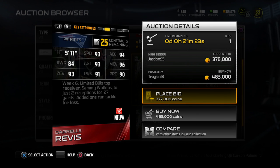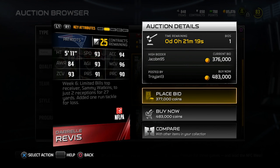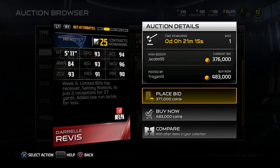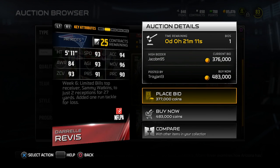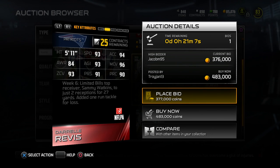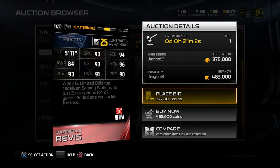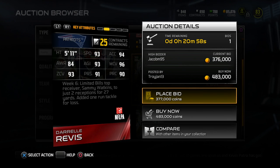It's plus 2 to speed from the original Elite card, plus 2 to acceleration as well, which is nice. The awareness remains the same, which is a little bit surprising. But it did also add plus 8 to catching, so it's definitely going to get some more interceptions. And then when you go down to the actual coverage attributes, it has plus 2 to play recognition, plus 2 to man coverage, plus 2 to zone coverage, and plus 5 to press. Very, very impressive.